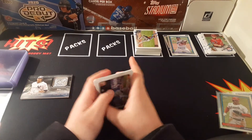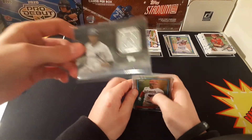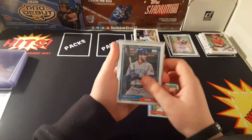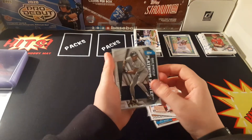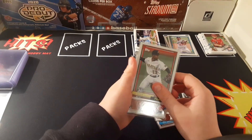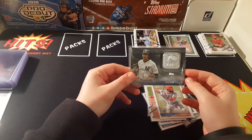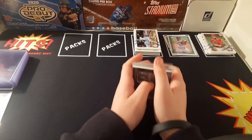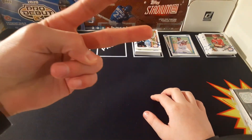So going through the hit pile: numbered out of 299, Juan Soto, Kris Bryant PC, Jonathan India rookie, another Jonathan India, die cut of Dave Winfield, Black Gold Garrett Cole, Kris Bryant, Bryan Hayes, Jonathan India, Joe Adell, and A-Rod out of 299. What a way to end this break — hope you guys enjoyed it! Smash that like button, hit subscribe, and I'll see you guys in the next video. Peace out!